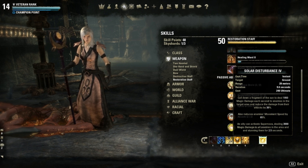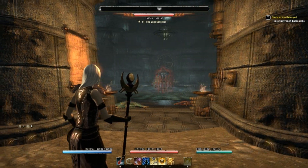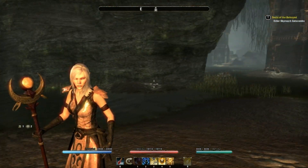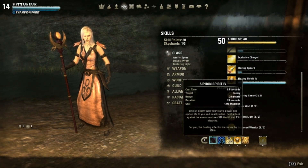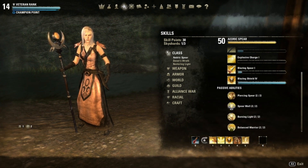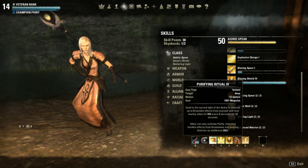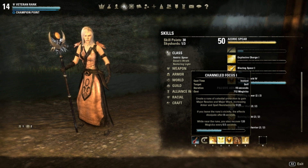For bosses I do things a little differently. I use Siphon Spirit to gain magicka and health, and I also use Channel Focus to gain magicka. I use those two skills together — Channel Focus and Siphon Spirit — to build my magicka so I don't run out of magicka so fast.